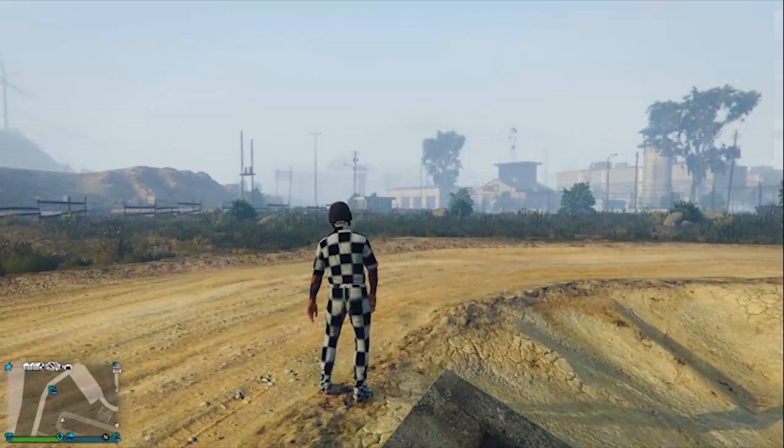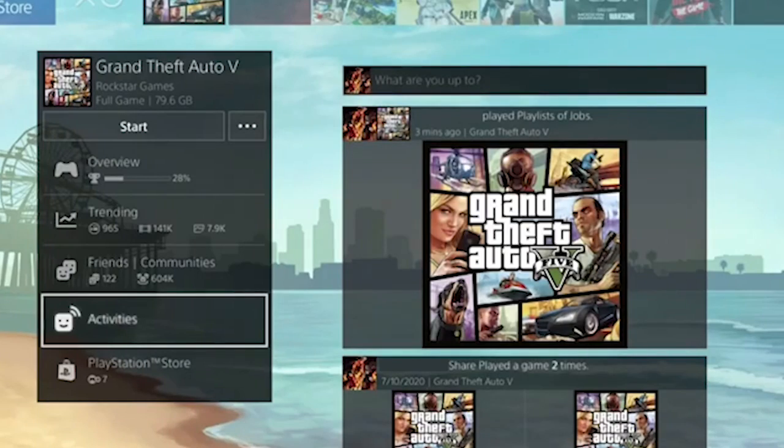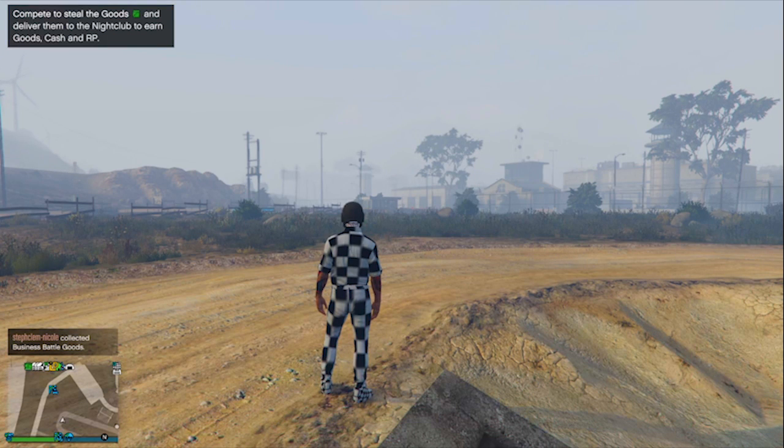When you're back in GTA Online, you need to press your PlayStation button. Then go to Grand Theft Auto 5, go to Activities, and you will see that you just played a playlist like 3 minutes ago. Then press X on that alert and you will get on this screen. And hover over Join Playlist.